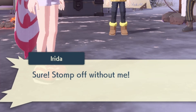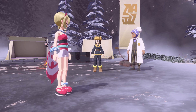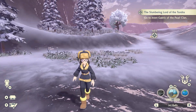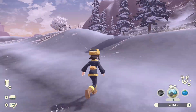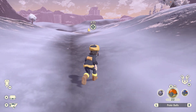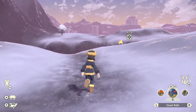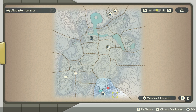Irida and Adaman split off in different directions again rather than traveling together. I start exploring and spot a Snorunt - I want to catch it! I open the map and this area is massive. There's a third lake here, and Snowpoint Temple is in the same spot as in the Diamond and Pearl map - the lake, then the city, then the temple. So cool!